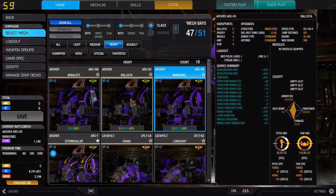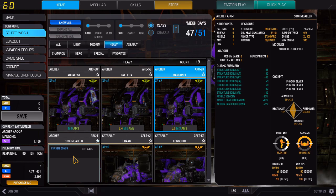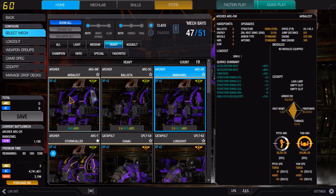As you can see, I do have XLs on my LRM boats, but the Arborist — that's what I named this one — is a brawler. And you can see I've got 7 SRM6s. I might go with SRM4s; they're more efficient. I've been swapping back and forth and I'm still not quite sure which one I like better.